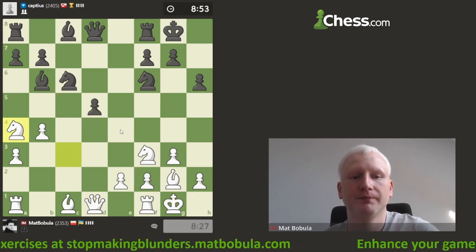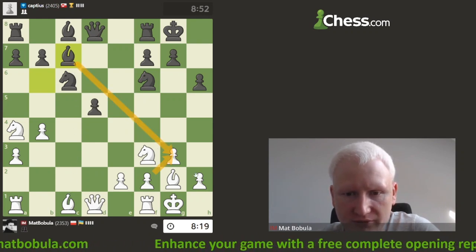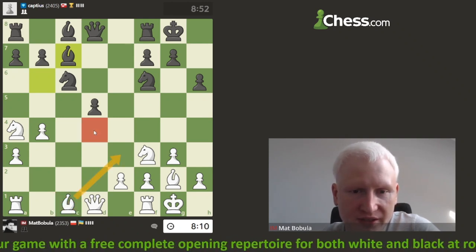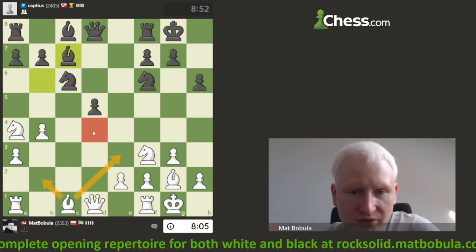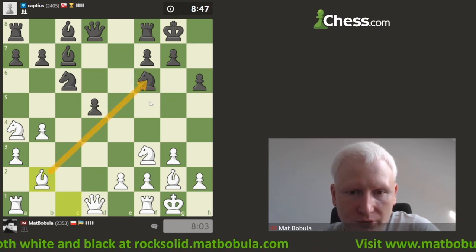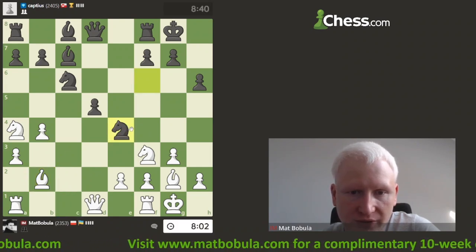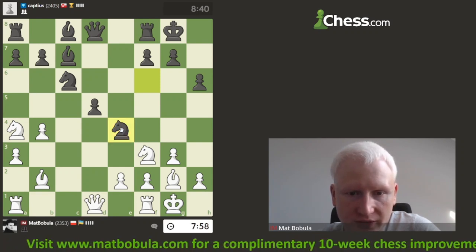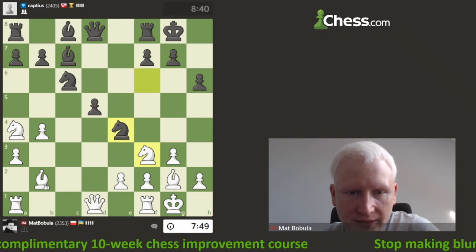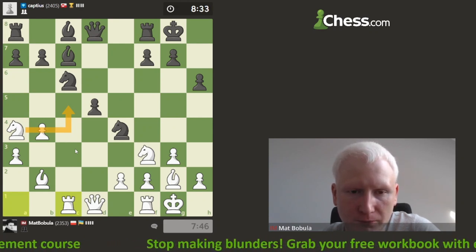I've got the c5 square available for my knight, but I think I have to complete my development. Bishop e3 is stopping that pawn, but I think the more natural place is b2 — it stops that pawn but also threatens to remove the defender at f6. This is what I'm going to do. Knight goes to e4 — a good place for the knight. Now I can go knight d4; maybe opponent plays knight e5. Maybe I can bring my rook here and later my knight goes to c5 — a very good square. I'll try to remove the knight from e4.